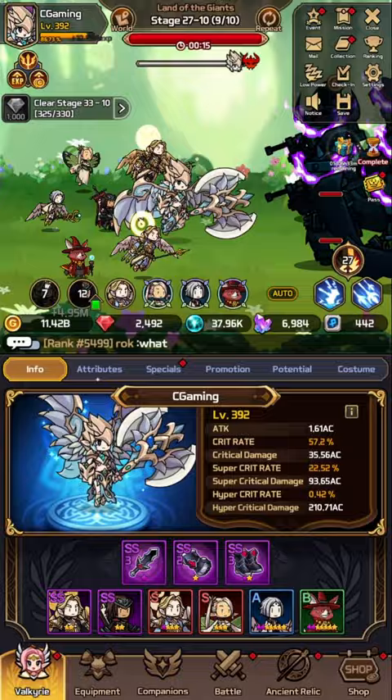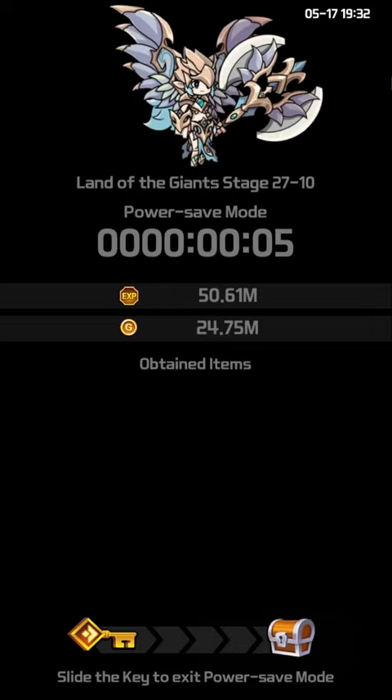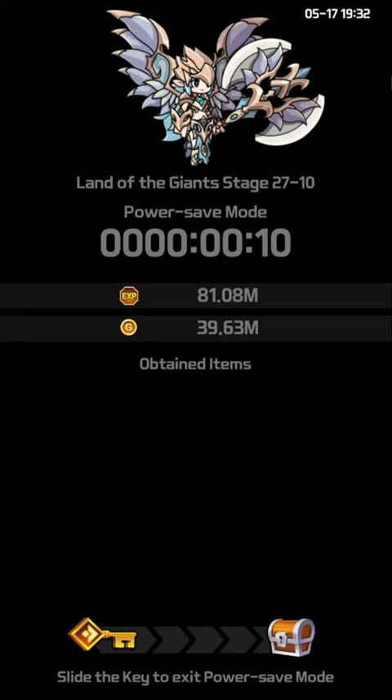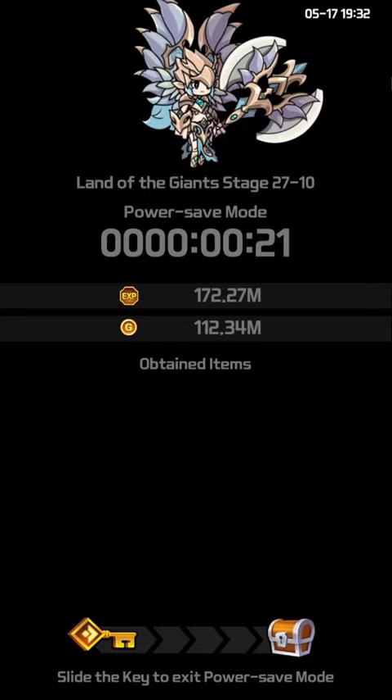Basically, if I just tap very quickly on this low-powered mode, the two main resources you want to focus on are experience and gold. You're going to see some items potentially popping in just a second. We still have a running event which I unfortunately landed on with only the last two days left, so I won't squeeze much more out of that. But essentially, the strategy is to get as much experience and gold as possible.